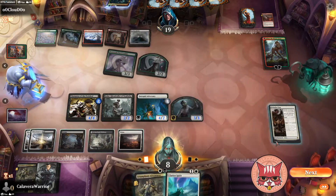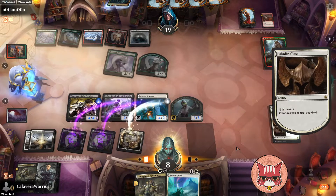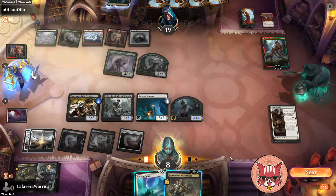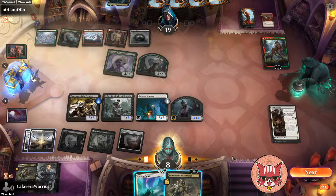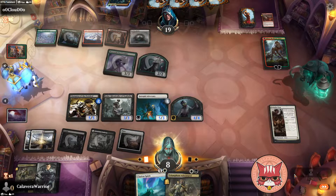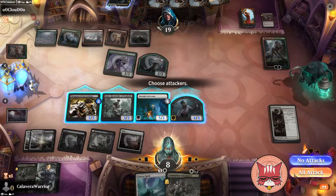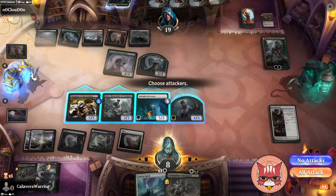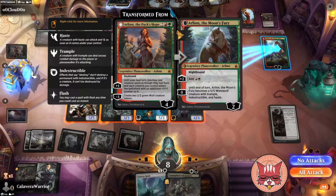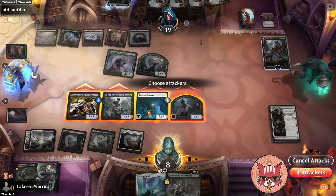Each creature you control enters the battlefield with an additional plus-one counter — so what could they play here that could change these blocks? I think we just take the six. Down to eight — we just have to remember that Intrepid Adversary has lifelink, which could save us for a turn. So we drop the Paladin, we buff. We have the Triumphant Adventurer so we know they can flash down a creature, but this board is a full swing.